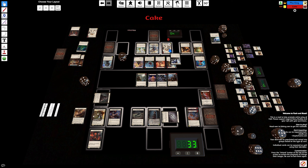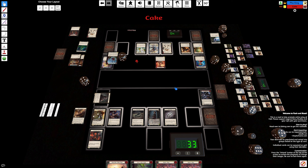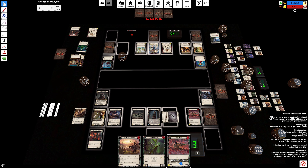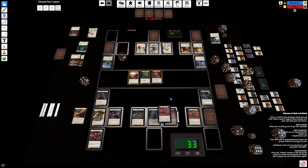You have a tiger in hand, yeah. I'm just sending tiger at you and then a 4-0 and then I'm passing. That's my turn. I'm going to death dealer. Oh so fast, what is this?